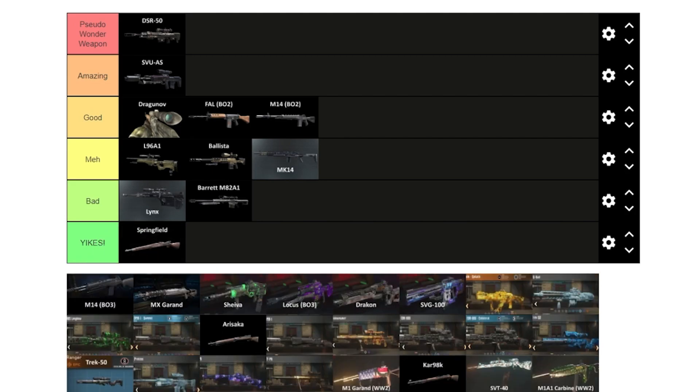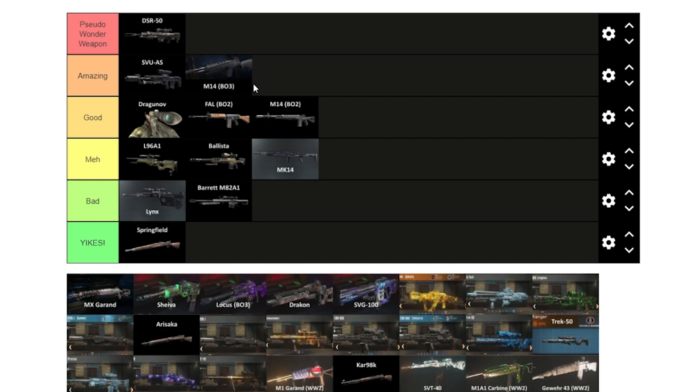The M14 from Black Ops 3 is way better than any previous version — it one-shots to round 33 when packed. They really glowed up the M14. Next is the MX Garand. I actually like this weapon — the only downside is you have to shoot all the ammo before reloading.